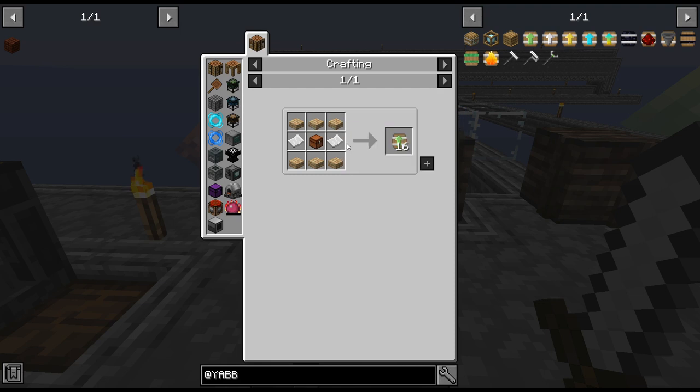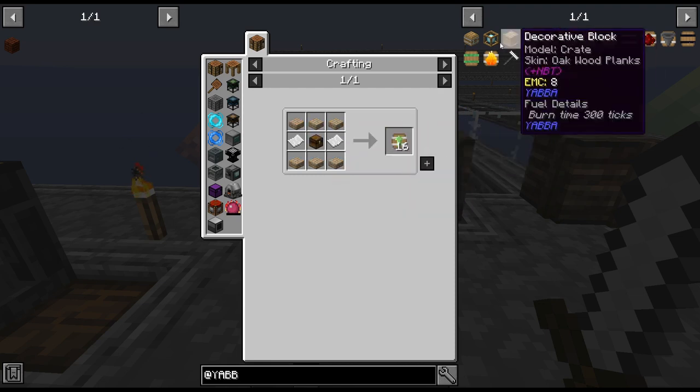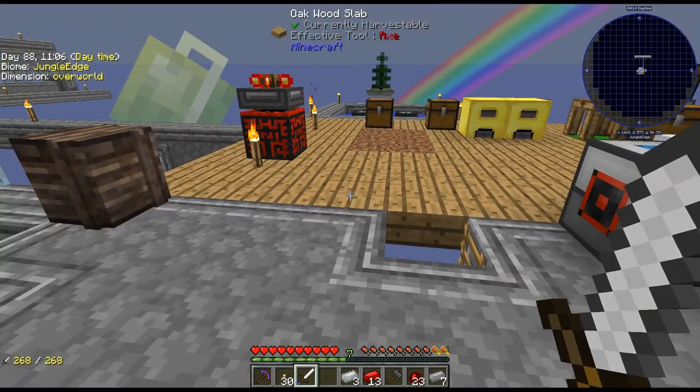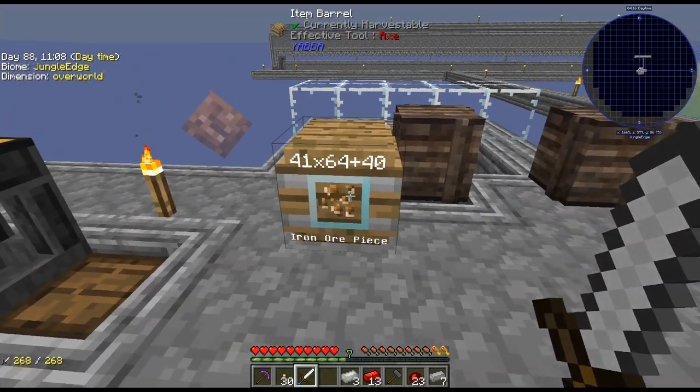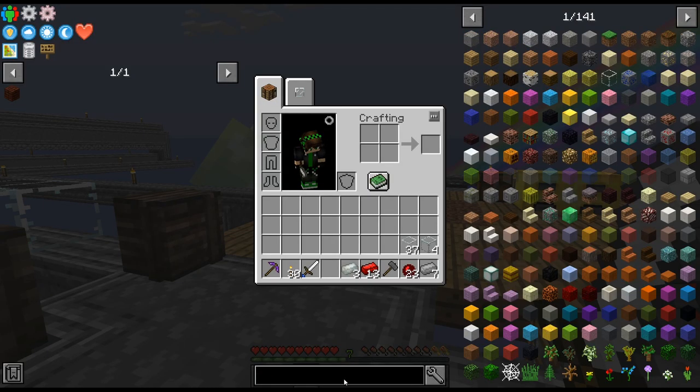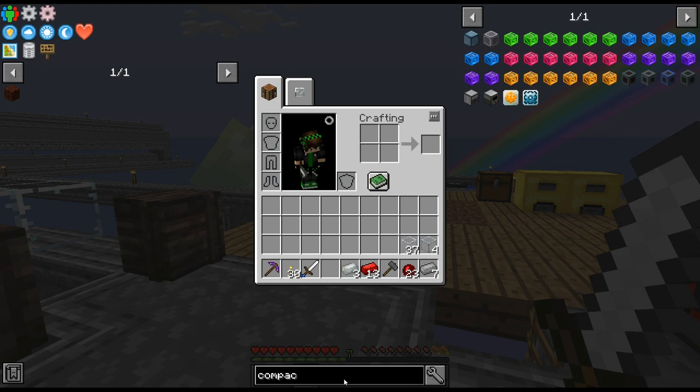That's easy — just a slab, paper, and a chest. Not bad, and you get 16 of them. Should we try that first? If I decide to change my mind at some point, I do want all these pieces compacted down, but I don't think I can do that quite yet.